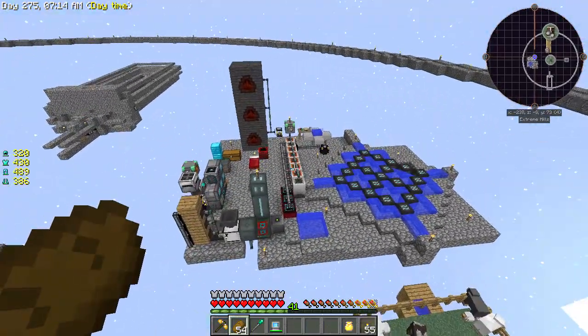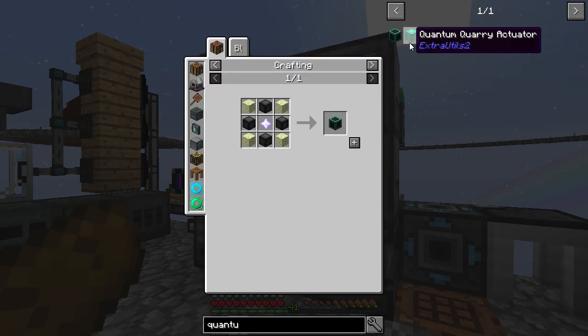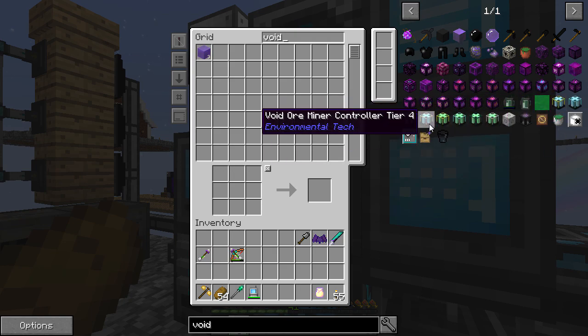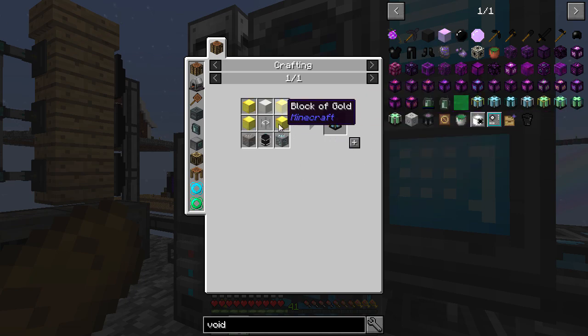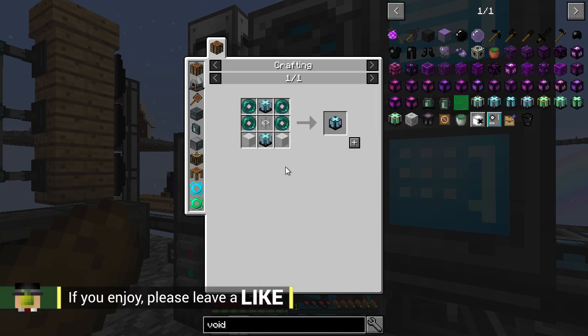I'm really pleased we did that. But today, you can already see on the thumbnail, we're going to be looking at the quantum quarry because there are a few things I'd like to do with ores. I'd like to get the void ore miner for a start. That's a tier four one - we don't necessarily need that, but we need diamond ore and iron ore. I do actually have some diamond ore, I don't know where I got that, maybe a loot bag. It would be nice at some point to get that tier three.